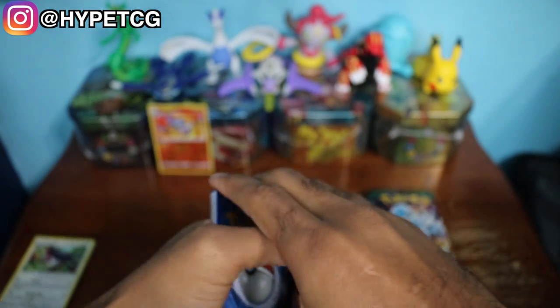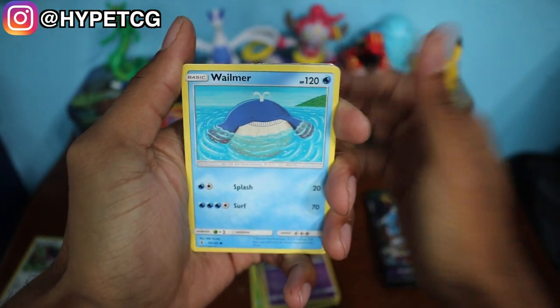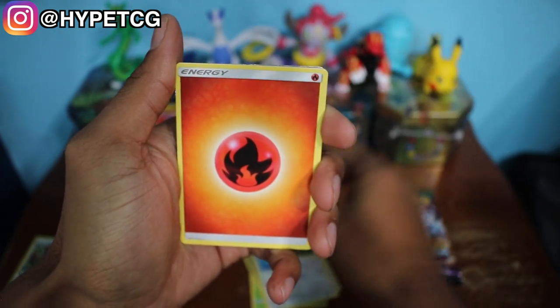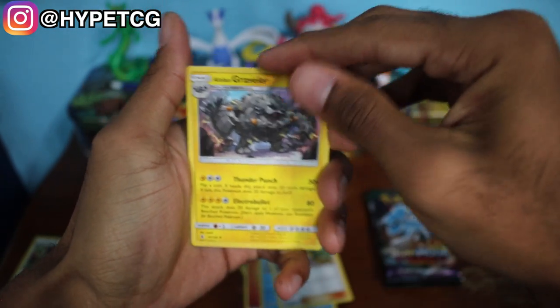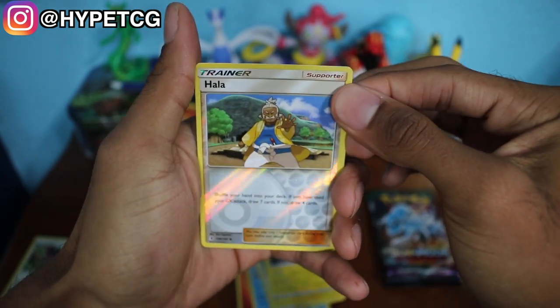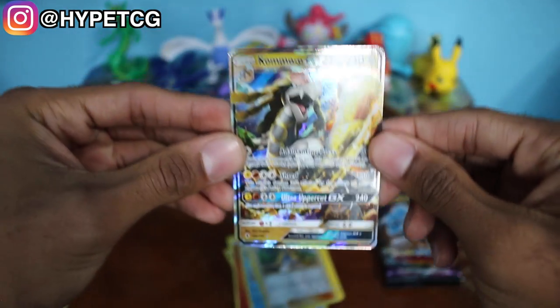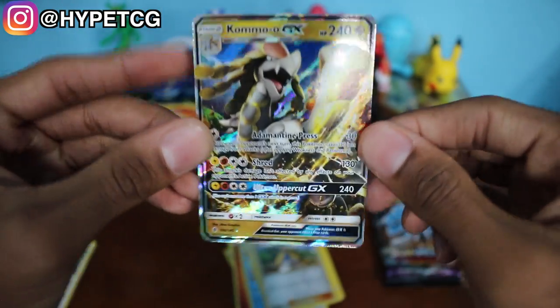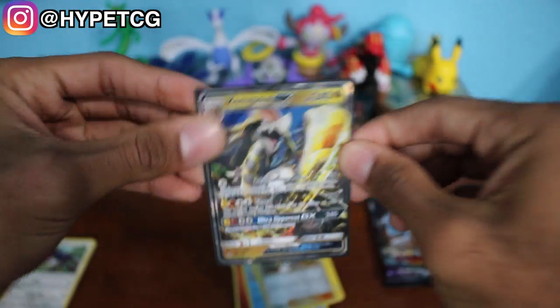Next we have a Kommo-o pack right here. We have a Wimpod, a Jangmo-o, a Trubbish, a Weezing, a Taillow, a Fire Energy, a Glaceon, and I'm starting to see some border right there — we have a holo in that reverse holo, and last but not least we have a Kommo-o! What a coincidence pulling a Kommo-o right here out of a Kommo-o pack. So Kommo-o GX will get sleeved right away.